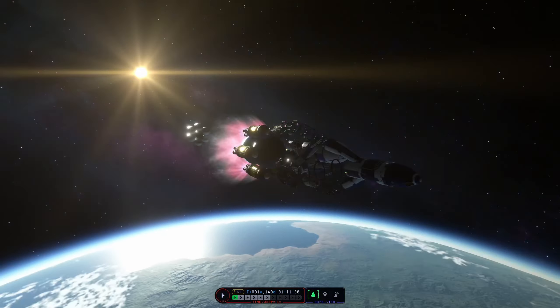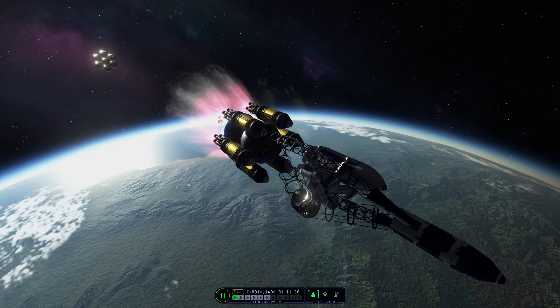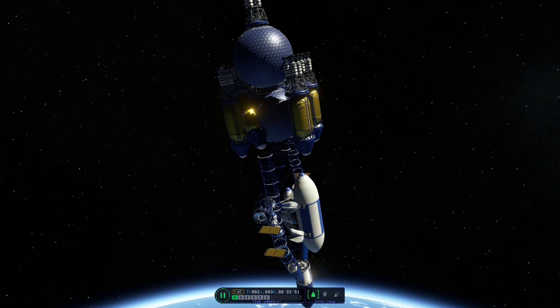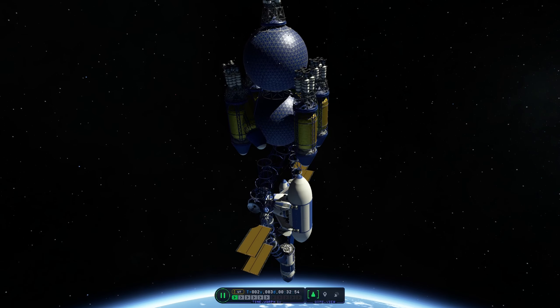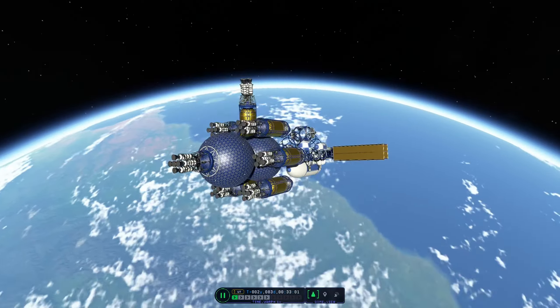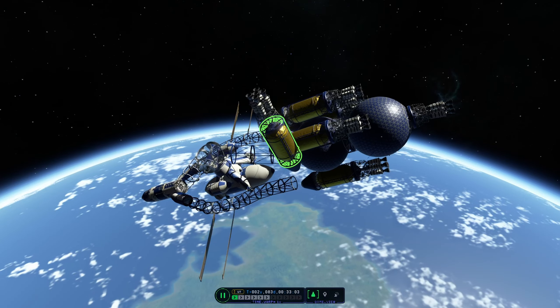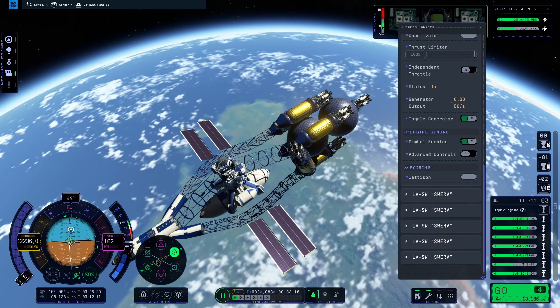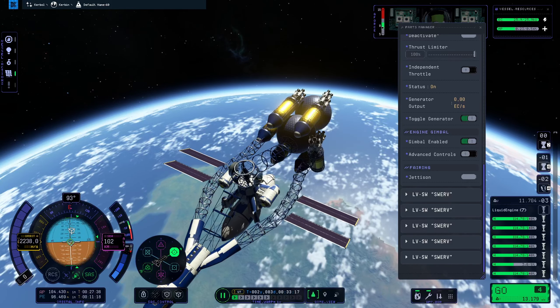But then I made a crucial mistake. I switched to the tracking station to fast-forward to my Dres transfer window, and when I came back, one of the engines decided to just be free and do its own thing. Well, not completely its own thing, because when I fired up the engines of the main ship, that stray engine also lit up. So that wasn't good.